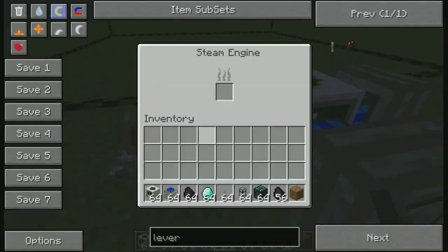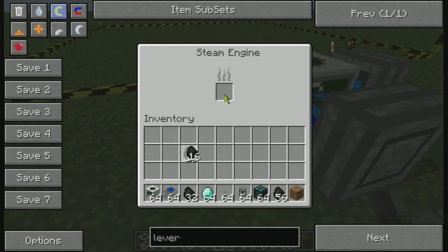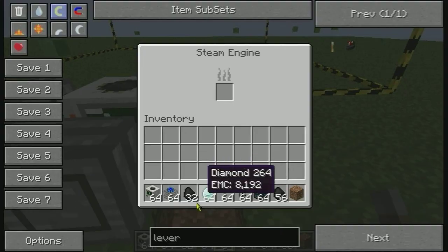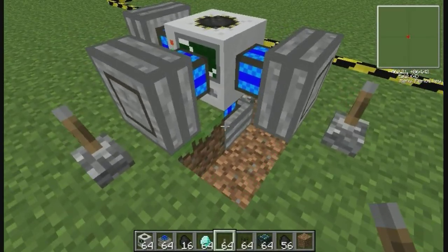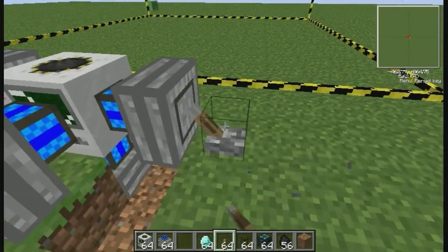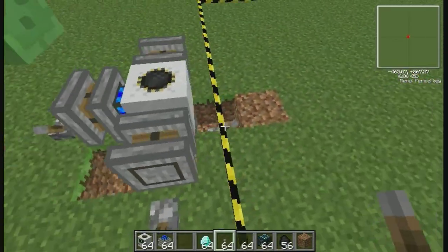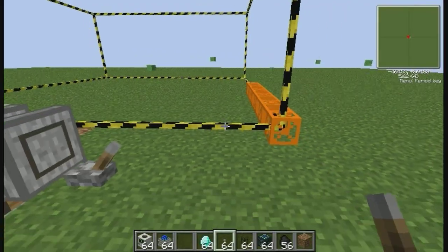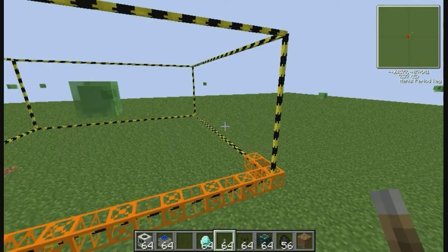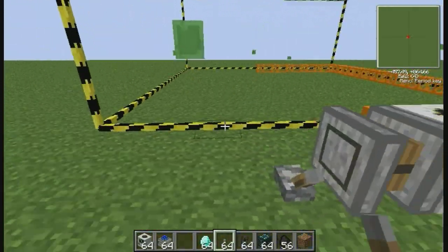You're going to have to find some way to get the engine working, maybe a lever in front of it. Let me turn it to morning — alright. Now we can put our fuel inside the engines. We flip the switches and the engines will start. As you can see, this is filling up with orange.